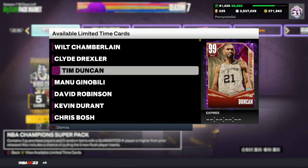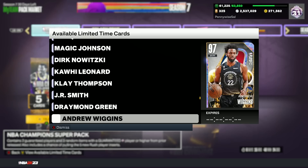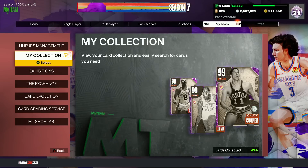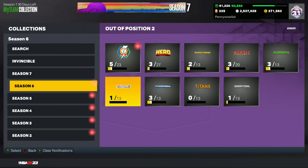Every single Dark Matter card in these packs does have a ring. I believe the Galaxy Opals, Pink Diamonds also have rings as well. A lot of the cards I'll focus on are going to be more expensive, but I'll talk about some budget ones at the end of the video.